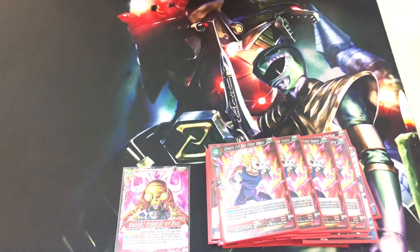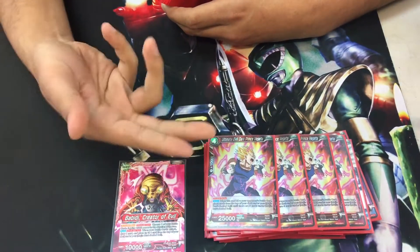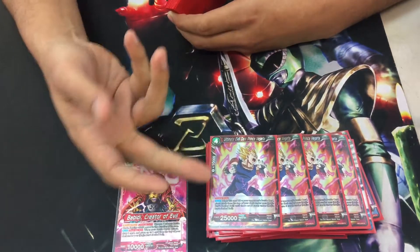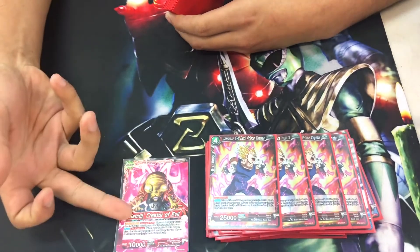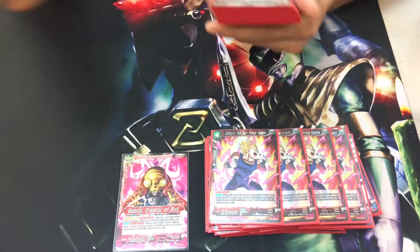4x Dark Prince Vegito. His auto — when he KOs a battle card, put cards from the top of your deck under the Boo's Sealed Ball until you have 5. So if you don't have the Goonies or he's not awakened yet, Vegito is Plan B to quickly fill the sealed ball and awaken.